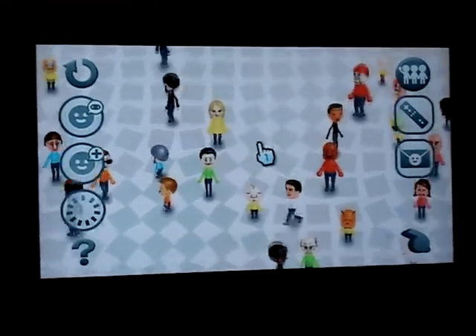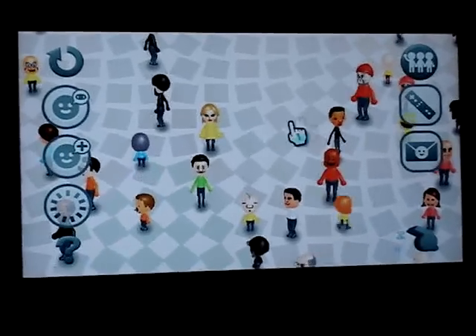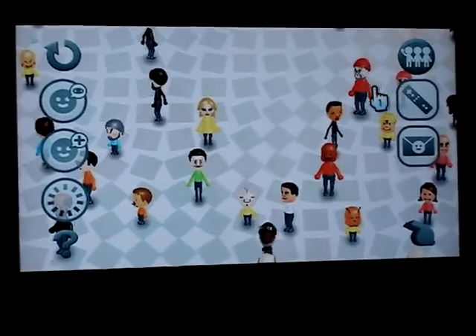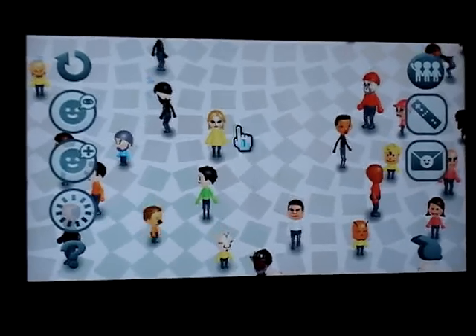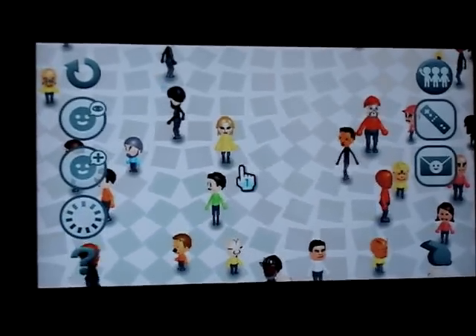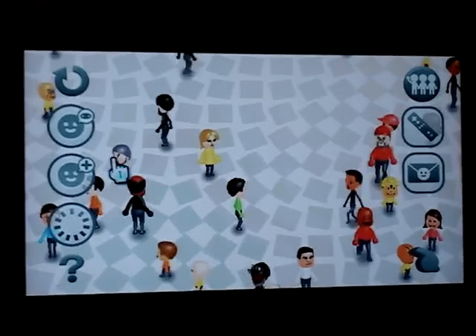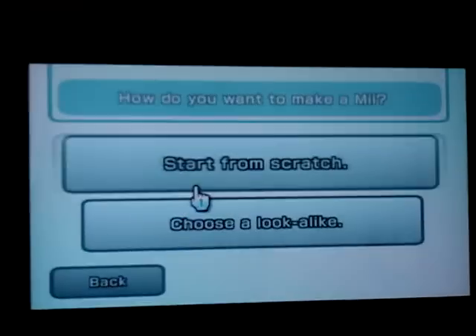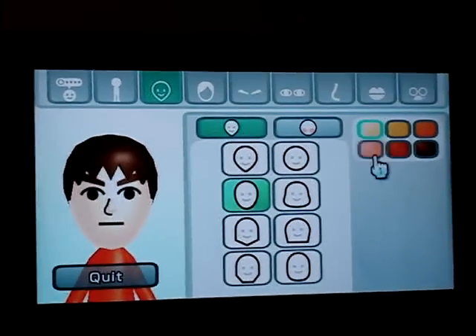Welcome to Me Maker, this is our first episode. The theme is Nick at Night - when Nickelodeon goes at like seven or eight. I'm gonna start off with the new me, it's gonna be a male, start from scratch, long face, pink skin tone.